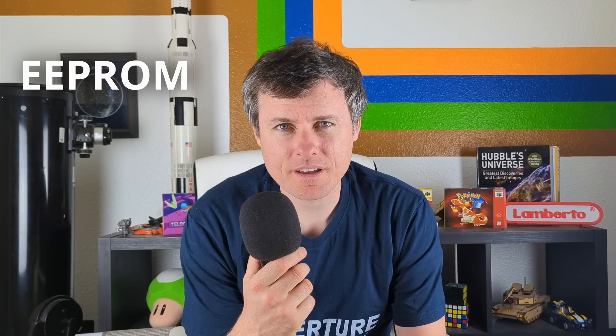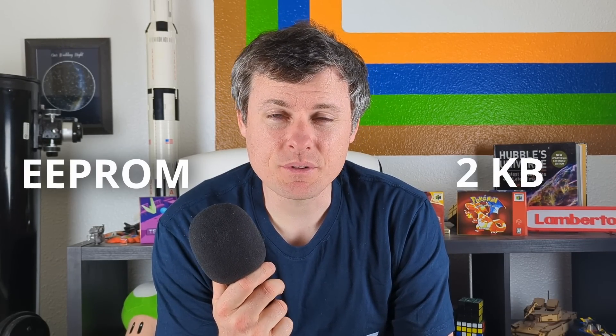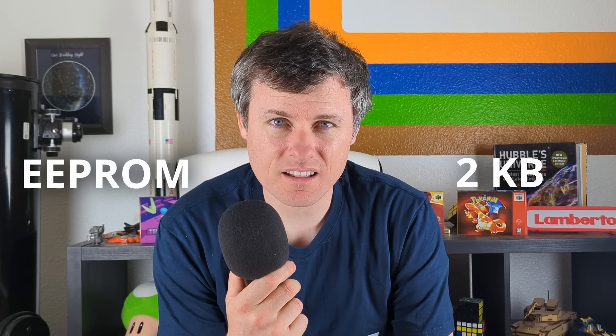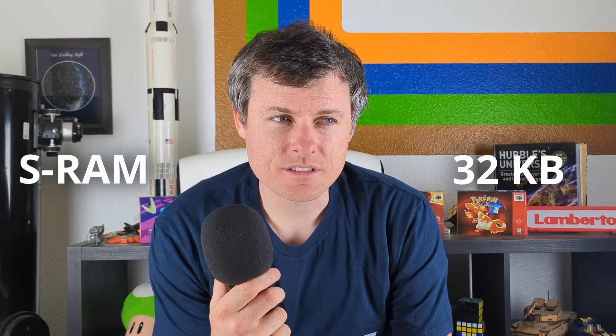There are three different save types you can use on the Nintendo 64: EEPROM, SRAM, and Flash. They all have their own advantages and disadvantages. EEPROM is the smallest — it can really store only up to two kilobytes of data, so there's not a lot of memory to store things. Then there's SRAM, which is what I'm using, and that can store up to 32 kilobytes, which is quite a bit more memory, but it has the disadvantage that it needs a battery in the cartridge to keep the memory.